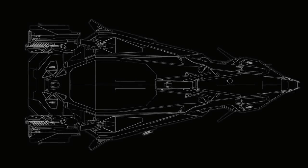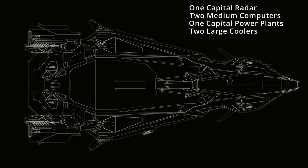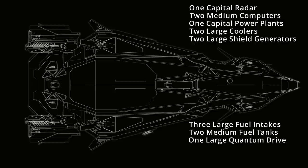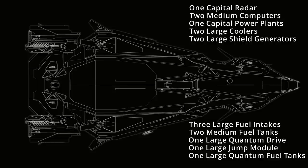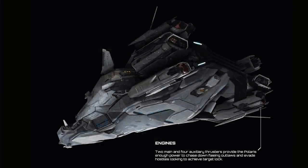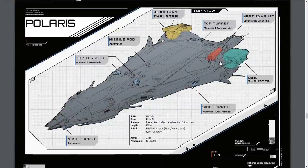Its overall components include 1 capital radar, 2 medium computers, 2 large coolers and shield generators, 3 large fuel intakes, 2 medium fuel tanks, and finally 1 quantum drive, jump drive, and quantum fuel tank. Having a capital radar makes this interesting — I'd assume this would be for the whole seek and destroy aspect of this ship. As for thrusters, it has 4 main thrusters, 2 retro thrusters, and 12 fixed manoeuvring thrusters. Moving onto weapons, what the RSI website says, what the brochure says, what the concept images suggest, and what the initial concept Q&A said are all slightly different. I'm more inclined to believe what the Q&A said over anything else, but always a grain of salt.